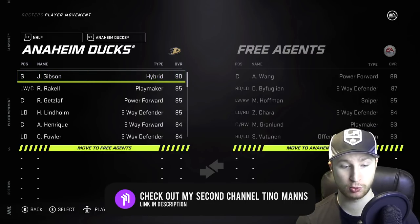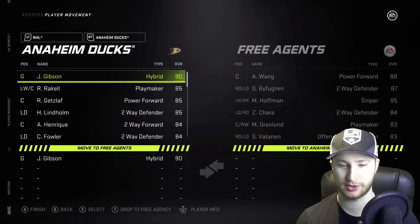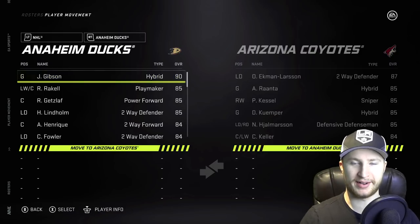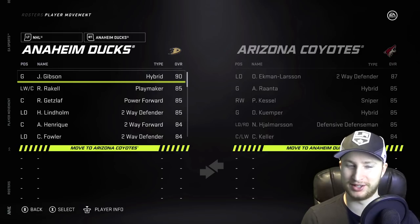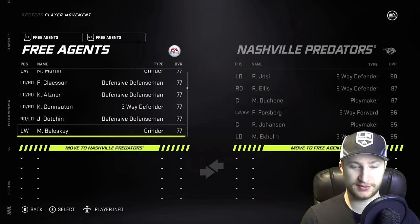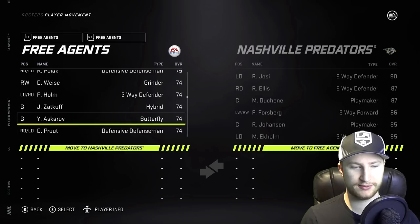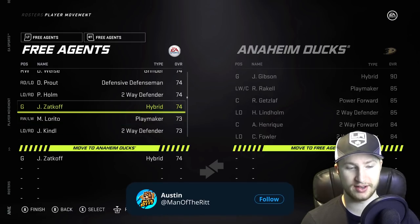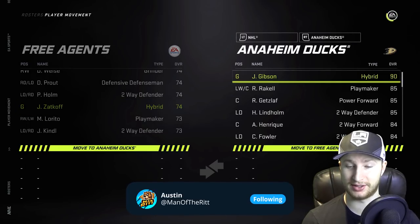So Gibson will be the first one to go. Welcome to free agency. I need to add just some random goalie to their team. I just went to go create a new active roster from my current one because then I'll be able to just reset this very easily afterwards. Also, I'm glad I decided to do this because I just found out that 74 overall Askarov should be on the Nashville Predators. All right, so we will give Zatkoff to the Mighty Ducks of Anaheim in exchange for John Gibson. That's a fair trade.